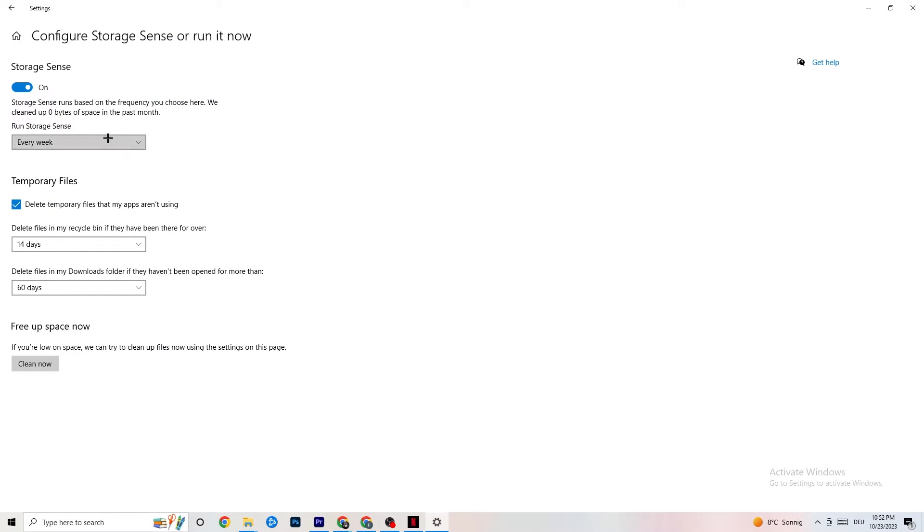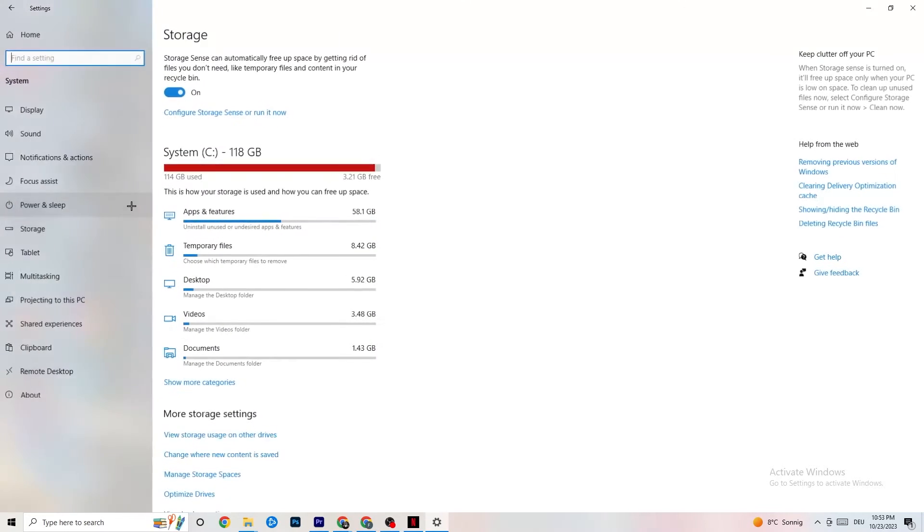Go to Storage, click on the blue text that says 'Configure Storage Sense' and run it now. Copy these settings: run Storage Sense every week, delete temporary files that apps aren't using after 14 days, and recycle bin files after 60 days. Click 'Clean now' and it will delete every temporary file your apps aren't using, freeing up storage.